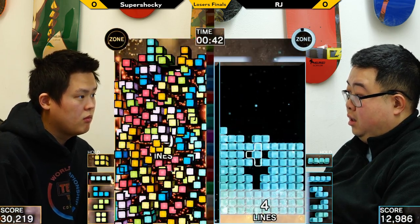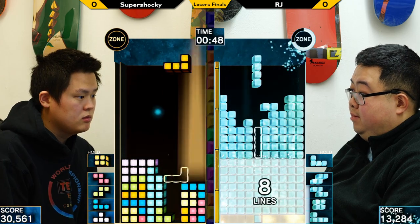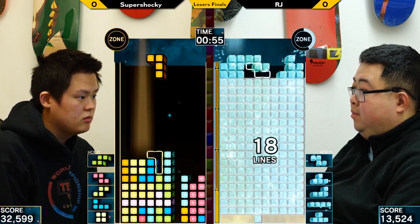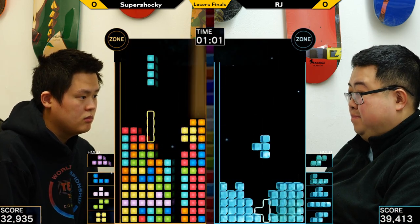Alright, he's gonna set up for a zone. There we go. There's a 59 ulti from Shockey — a strong start from Shockey. RJ's gonna have to work to do well, but that zone is looking pretty good right now. Yeah, 58. A 58 from 19 is a really efficient zone.